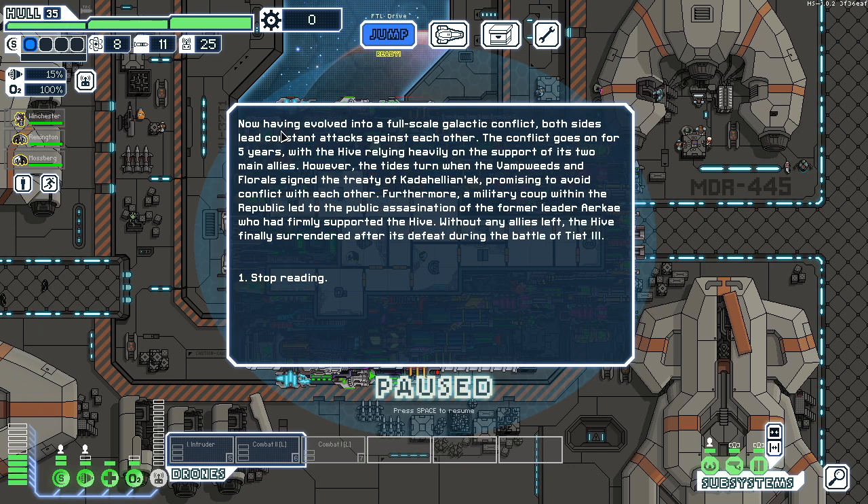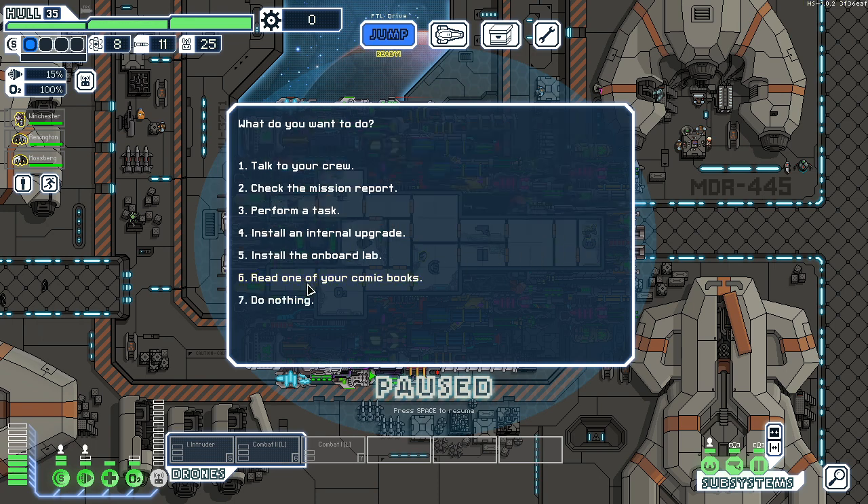In the third comic, having evolved into a full-scale galactic conflict, both sides launch constant attacks against each other. The conflict goes on for five years with the Hive relying heavily on the support of its two main allies. The tides turn when the Vamp Weeds of Florals sign the Treaty of Katahelionek, promising to avoid conflict with each other. A military coup within the republic led to the public assassination of the former leader Airkay, who had firmly supported the Hive. The Hive finally surrendered after its defeat during the Battle of Type Three. That was so interesting — comic books.